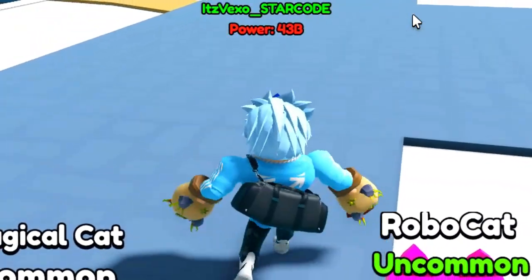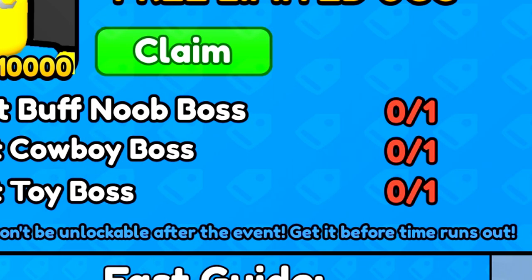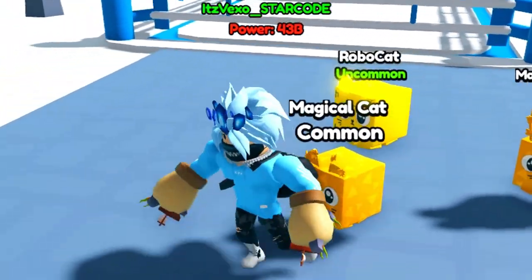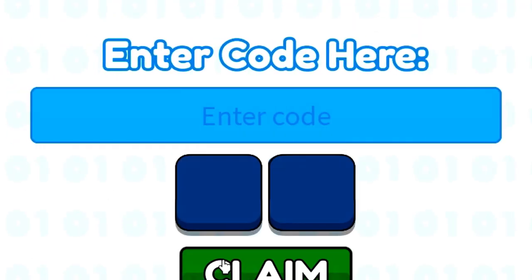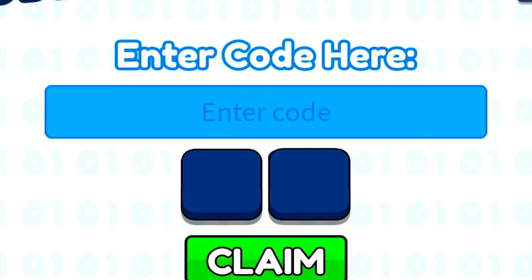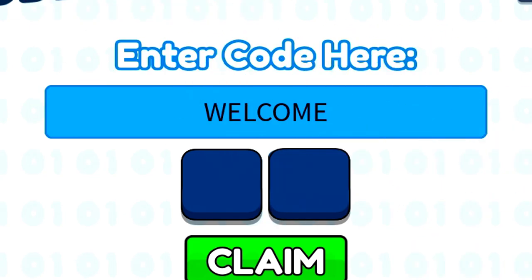These codes will help you on actually completing this UGC event that we've got going on. Let's redeem all of these codes — they will help you a whole ton. We'll redeem them in order, starting from the oldest code up to the newest code. Do not skip the video because I might redeem a new code at any point, so please watch all the way through. Starting off with the welcome code.